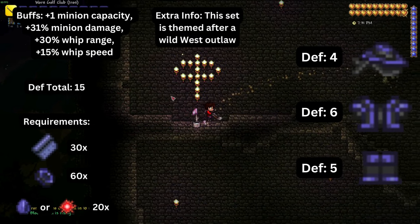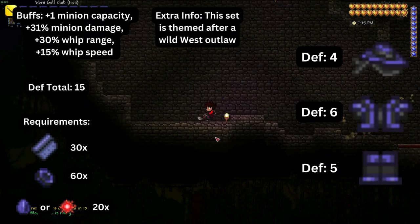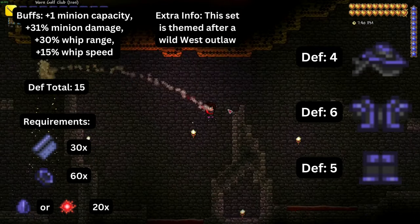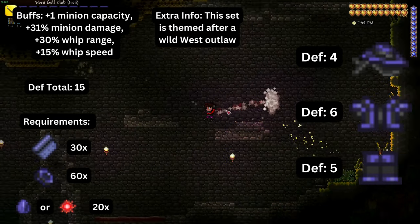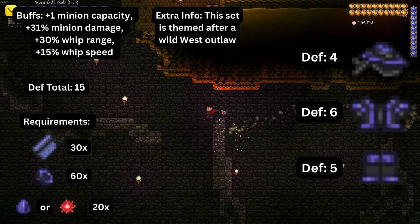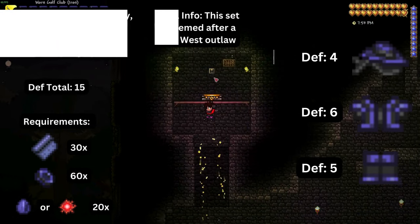The next set is obsidian armor, made up of a hat, a long coat, and pants. Wearing the full set provides fifteen defense, plus one minion capacity, plus thirty-one percent minion damage, plus fifteen percent whip speed, and plus thirty percent whip range. To obtain it you need obsidian made from lava and water, silk made from cobwebs on a loom, and either shadow scales or tissue samples from your world evil's bosses.